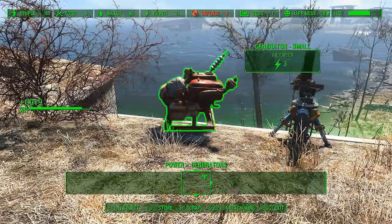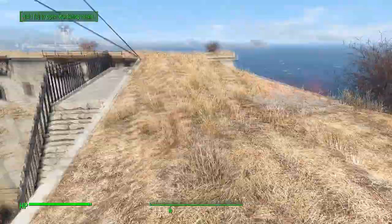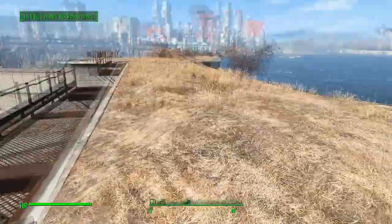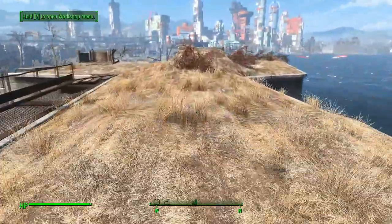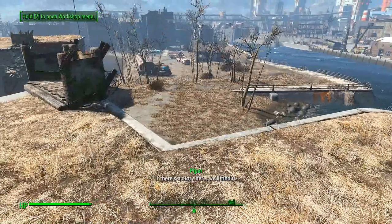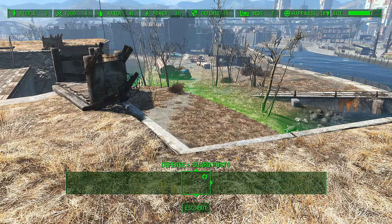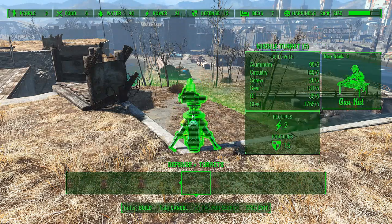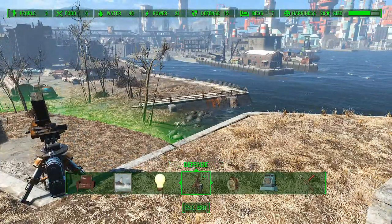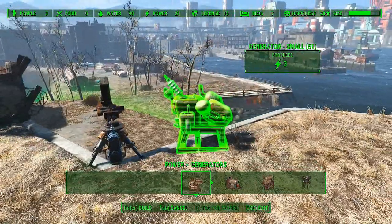We need to bring Preston and put him as a guard. Put another two turrets here and one here. They have to be missile turrets, because when you are level 25 the only way to reliably take down enemies is with missiles.